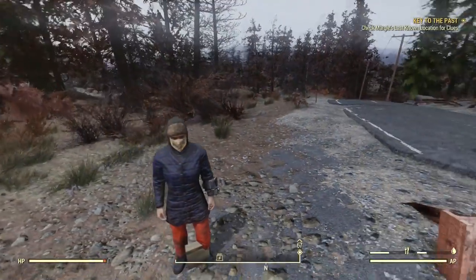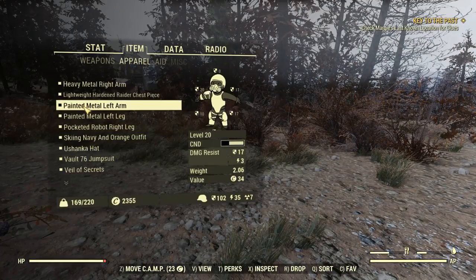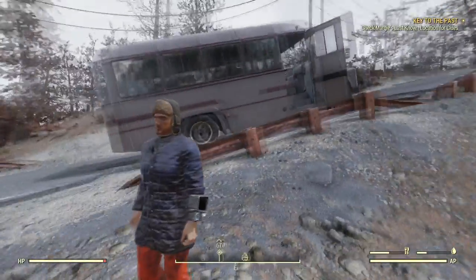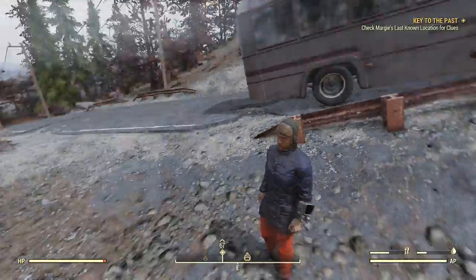Let's bring up our inventory here — I just picked up some new apparel. We're going to put on the skiing navy and orange outfit and the Ushanka hat, and I'm going to drop the other things I was carrying. There we go — dressed up quite nicely. I don't think I need the veil on — I think it kind of takes away from my look. So I want to take it off, but I'll keep it. That looks like a lady's outfit, maybe.